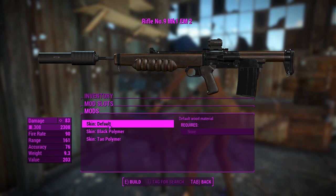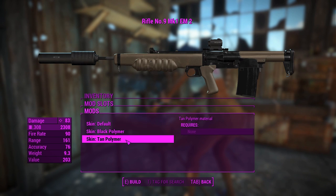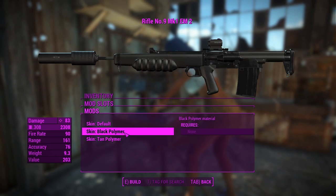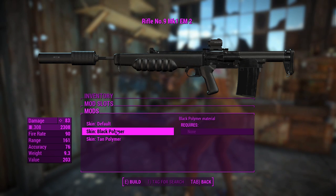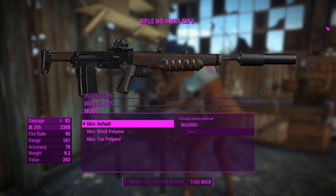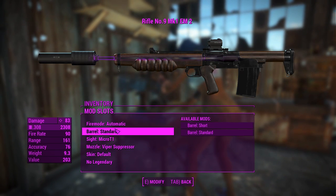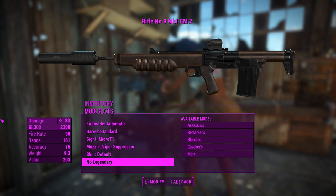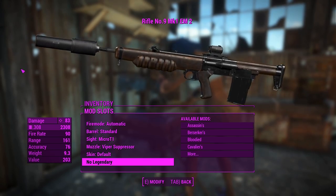You can change the skin - the default has a wooden stock and foil grip, or you can go black polymer or tan polymer. Interestingly, the polymer doesn't reduce the weight - I feel like it's a little bit lighter than wood. But I like it looking as is. I'll grab a tan one and a black one and use those on separate weapons, maybe specced to semi-automatic. We also got a legendary slot if we need that, but it looks pretty mean.